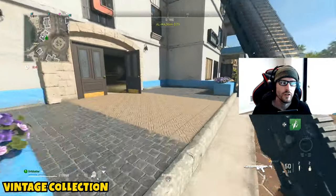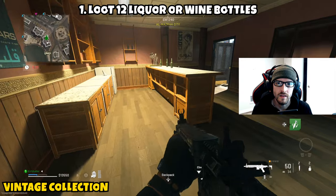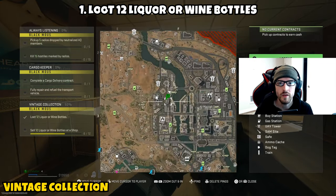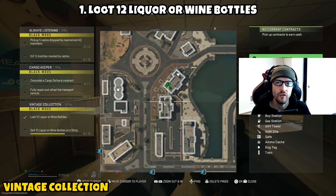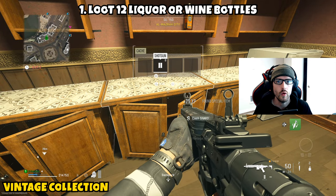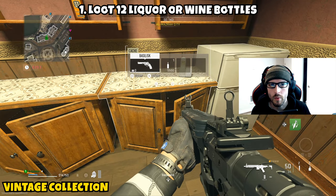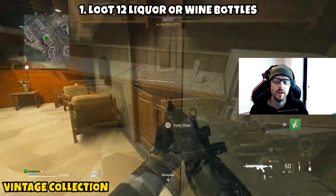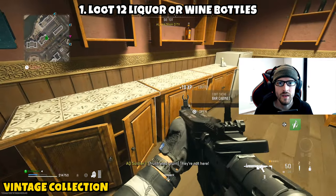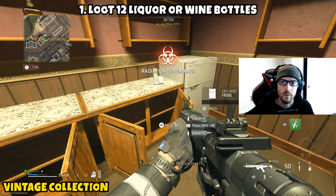Next up we have 'Vintage Collection,' and this is going to be a two-parter. Part one is asking you to loot 12 liquor or wine bottles — basically just find these and put them into your bag and this will count toward progress. If you go to the location I showed in a previous video with two hotels side by side, the bottom floor of both has a bar with fridges behind them, and I was able to find a ton of wine or liquor bottles there. There are also some other bars elsewhere on the map that will help you complete this.